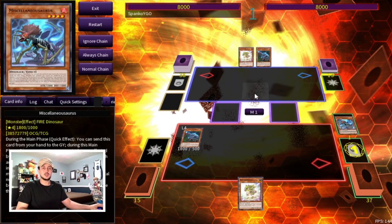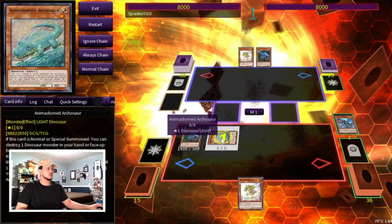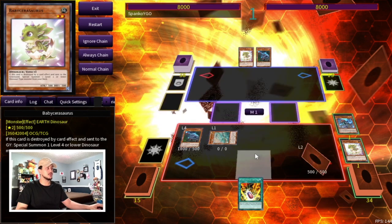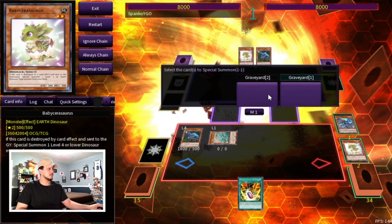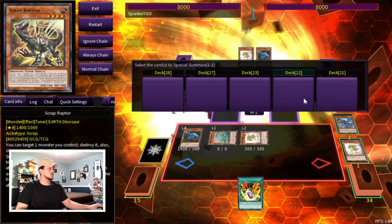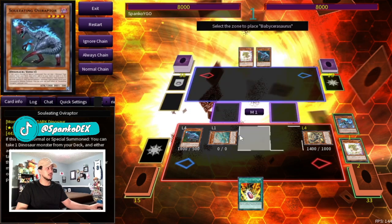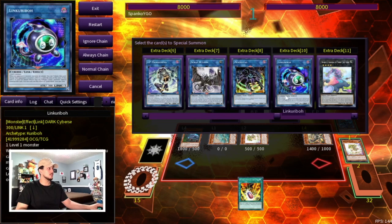I'm going to go through this one quickly since it's a well-known two-card combo, but it's important to cover. Activate Arcosaur to pop the Baby Sarasaurus in hand and search Double Evolution Pill. Baby triggers to summon another Baby from the deck. Then use Oviraptor's effect to pop the Baby Sarasaurus on the field and summon another Baby from the graveyard — not the one you just popped, since you need it there. That Baby then triggers to search Scrap Raptor. You can also summon Petite Pteranodon here, but we'll just summon the Baby. Then make Link Karimbo with Arcosaur.